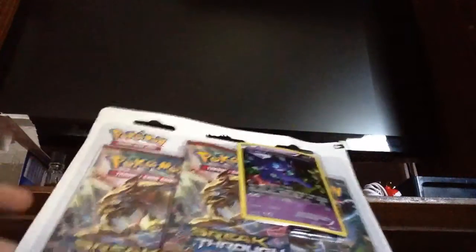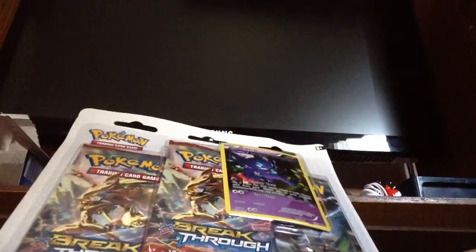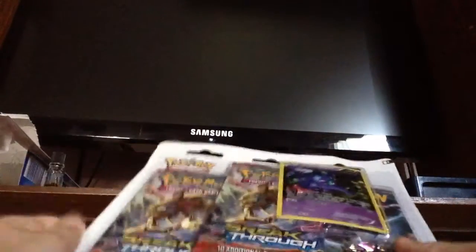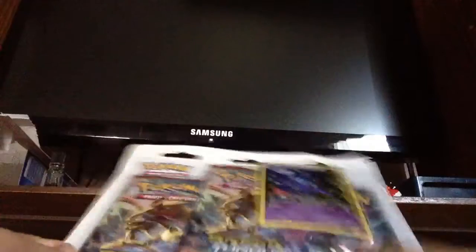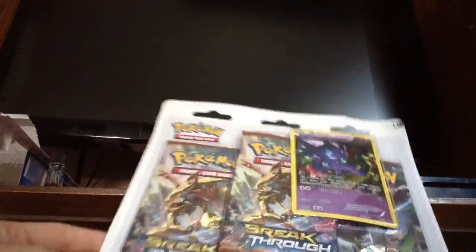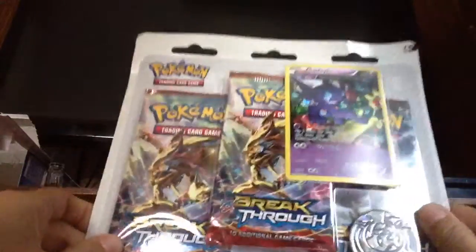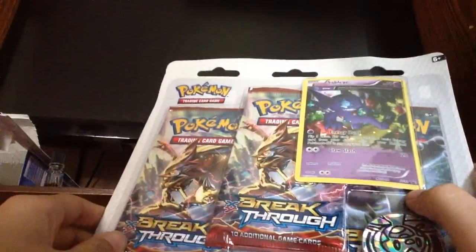Breakthrough is out now. I'm pretty much late, but I am able to get this blister of Breakthroughs. So there's two Zorak packs, and one — I think that's new to X — and a promo card, and this is number 92 in X-Y.